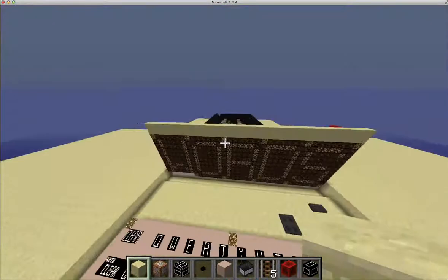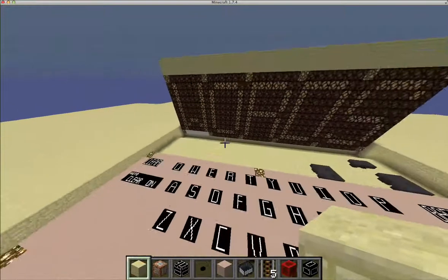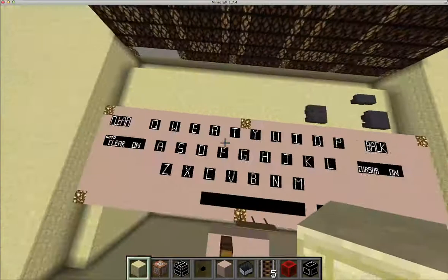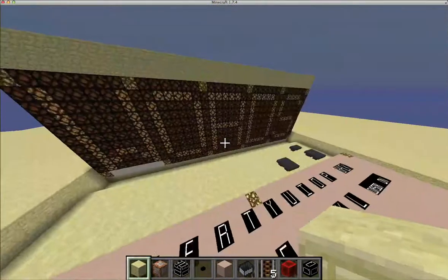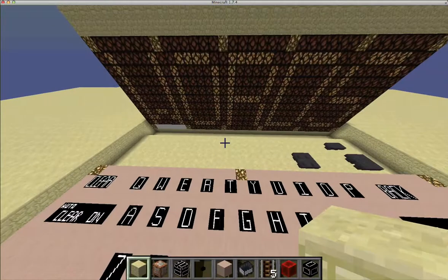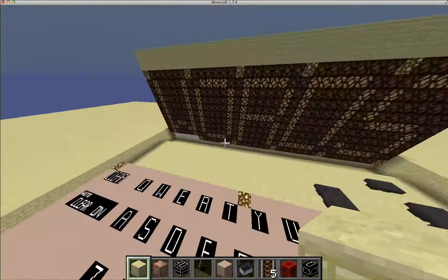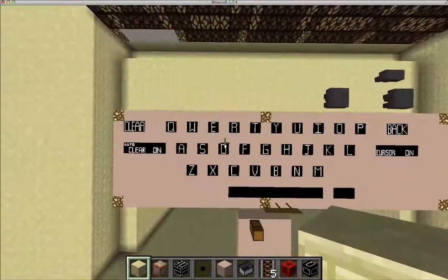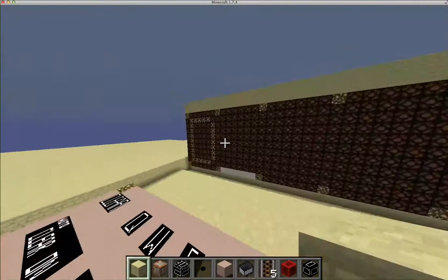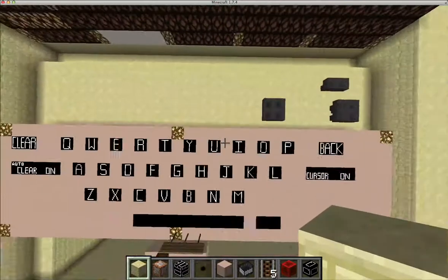Now, there's also the auto-clear function. You can see we just finished typing this word, and just like a normal computer when you would start a new line, it's going to clear the screen for you — it's going to detect when you want to start a new word. So let's say we want to type the word 'dog' instead of the word 'words.' We're going to start with the D, and automatically it deletes the rest of it in order to allow you to type the rest of the word.